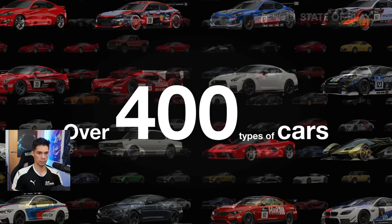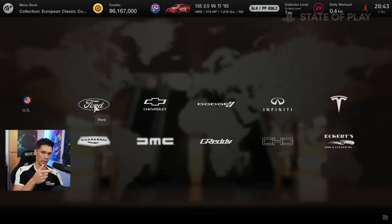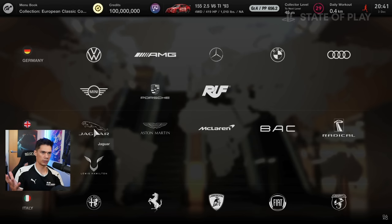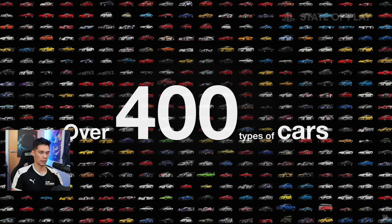There are over 400 cars in the game confirmed, many of which you can see here. I'm going to make separate videos regarding the tracks, the cars, everything, so I won't go into too much detail here. You'll notice we have DMC, probably the DeLorean. We can take a look at some of the British brands — we have BAC and Radical, which is pretty interesting. We don't have Lotus, don't have Bentley, so the new Bentley GT3 won't be in there at release at least. In total, more than 400 cars, and there will be DLC.